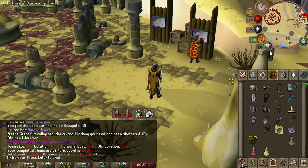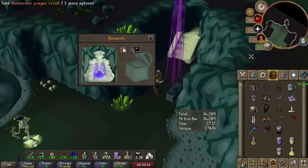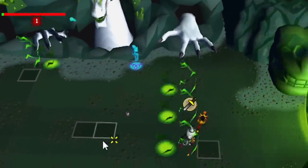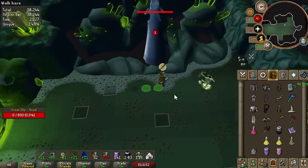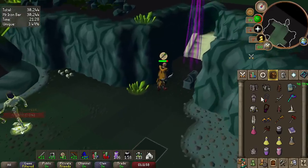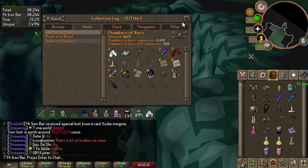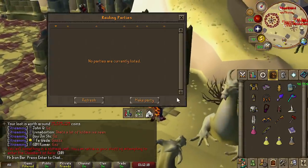We just had a 742 Olm - what the hell. Then we got a purple: it's a Dex scroll. And then another purple - a Kodai! Now we've gotten two of those in the log. Two drops on the first day back, that's actually crazy.